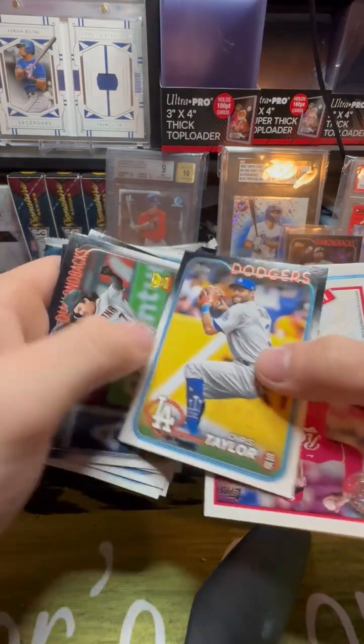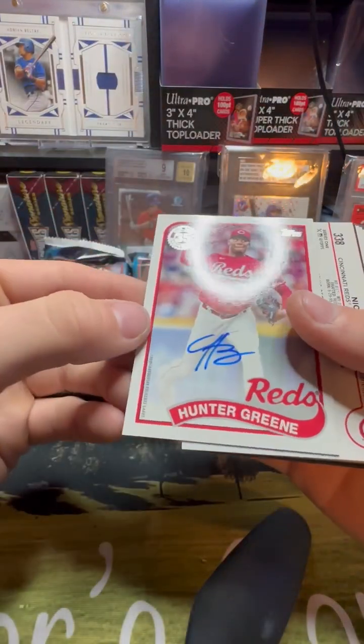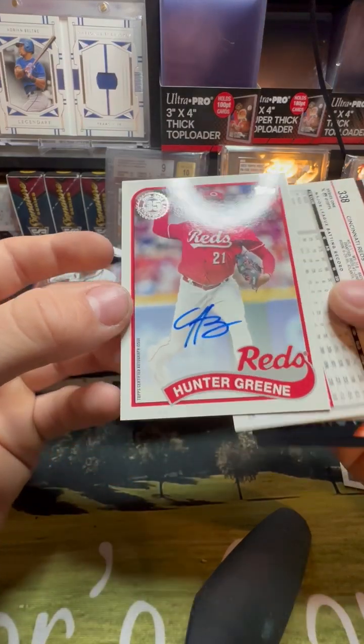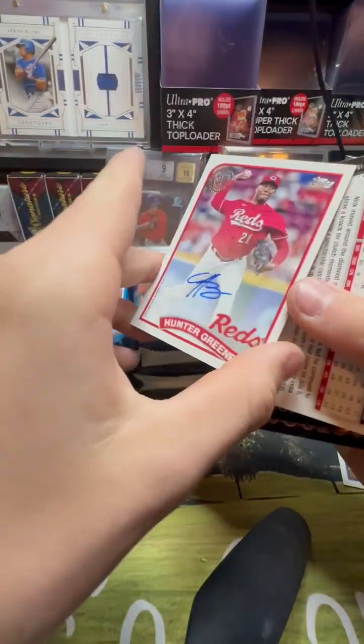Corbin Carroll autograph? Hunter Green. Oh yeah, Hunter Green — nice, that's a good one. It's not a bad autograph and it's on card. Hunter Green's a pretty good picture.